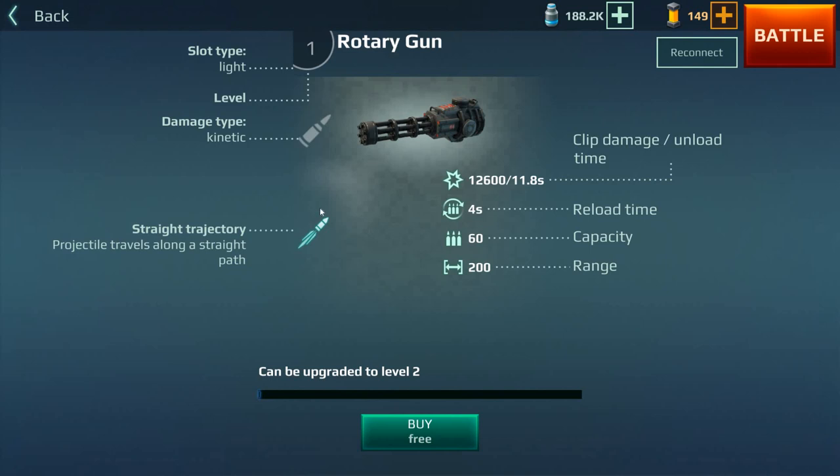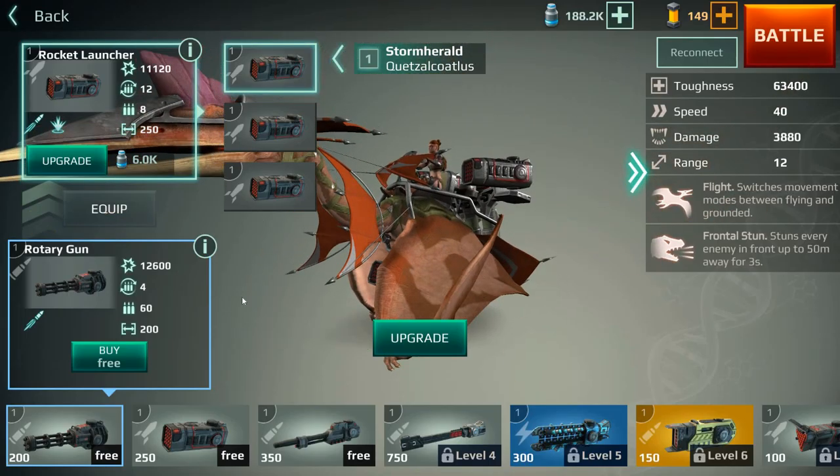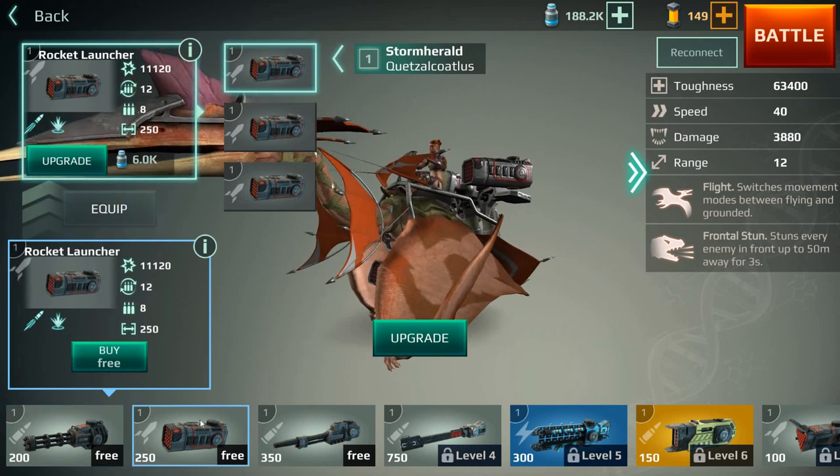I'm just going to quickly run through them now so you'll pretty much know what each one is when you're playing. The very first one you come with, which is standard and free, is the rotary gun. It's basically like a machine gun — straight trajectory, shooting constant bullets non-stop. You've got a magazine capacity of 60, the range is 200, and reload time is 4 seconds, which is pretty good. I haven't upgraded anything yet — I had to restart the account, so please forgive the low level.